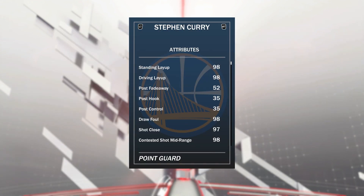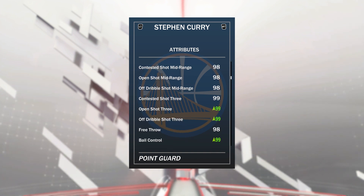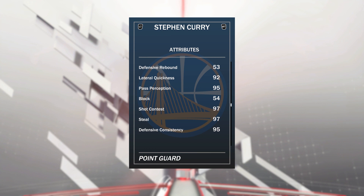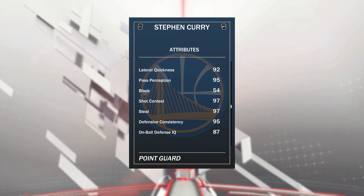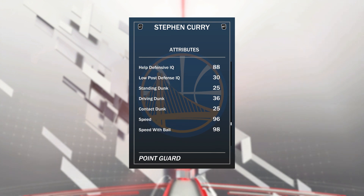He's 6'3 so he's not too small for a point guard. He's got a 98 driving layup, an open shot mid of 98, and open shot 3 of 99. His ball control isn't 99 but it's not far off. He's got 92 lateral quickness, which is good, 97 steal, which is good, and 87 on-ball defensive IQ — not terrible. Driving dunk not great, but his contact at 45 is decent.